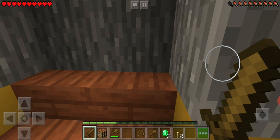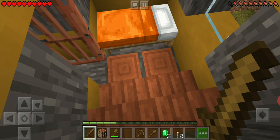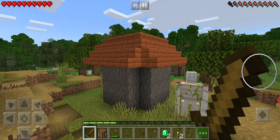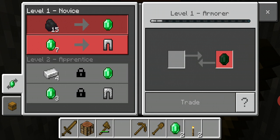One good point about villages is that if you don't have a bed, you can sleep in the village beds - but you should not hit the villagers. That thing I was pointing at earlier is an iron golem. If you hit villagers, the iron golem is here to protect them. We can also trade with villagers.